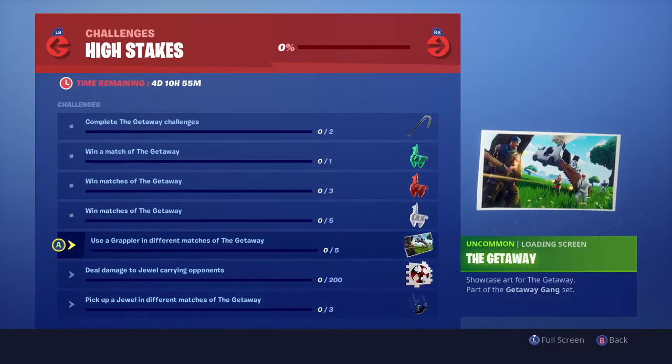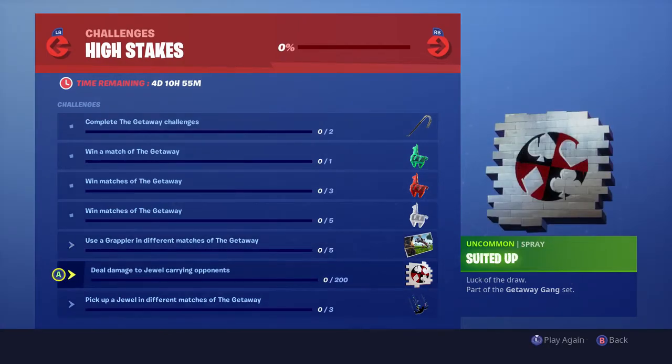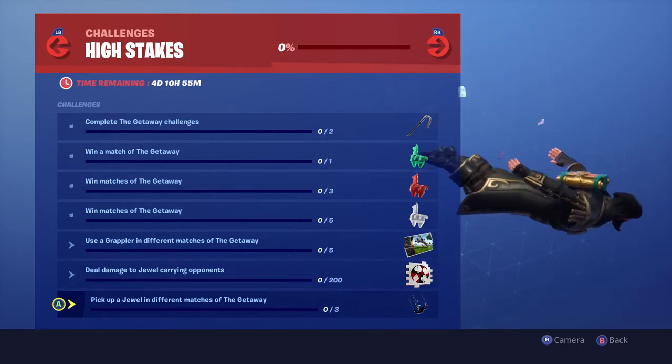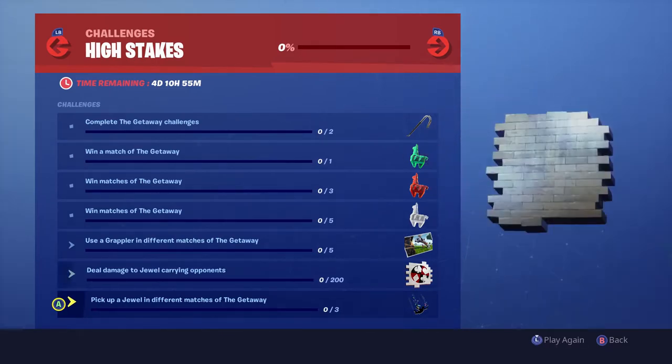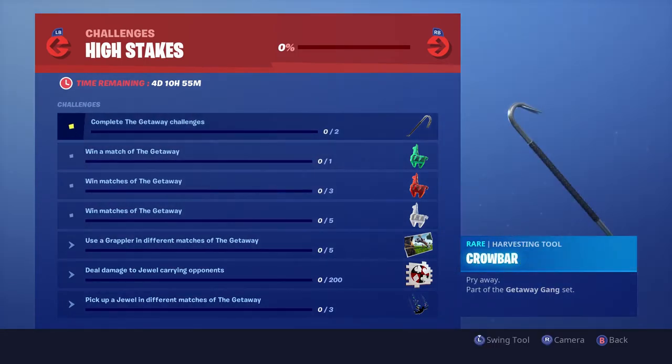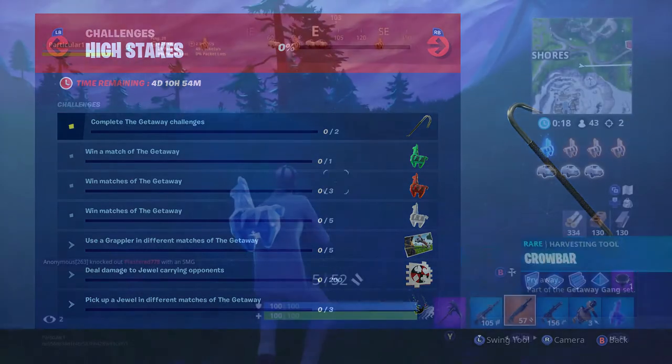Win three matches and you get a red one, win five and you get the diamond one. If you use a Grappler five times in different matches, you get a cool loading screen — you can see the van right there. You also get a spray. Deal 200 damage to jewel-carrying opponents, and if you pick up a jewel in three different matches of the Getaway, you get this cool Money Trail. All this stuff is absolutely free — just play the game, get wins, and complete the challenges.